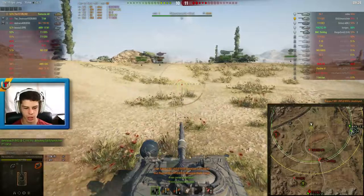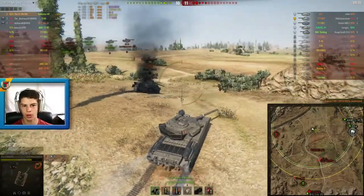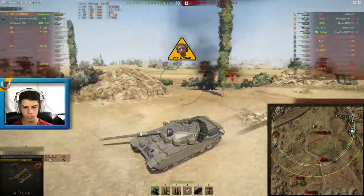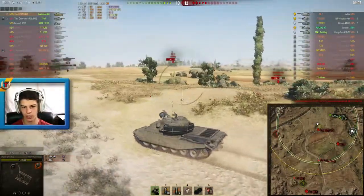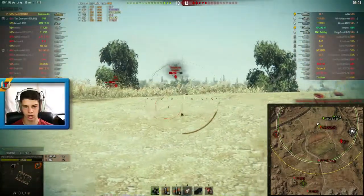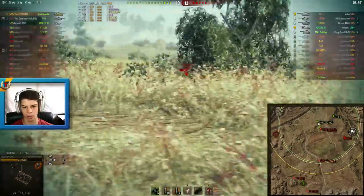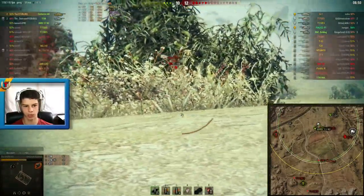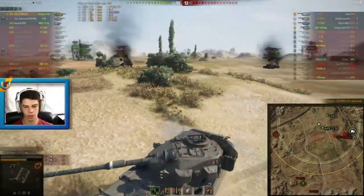Luckily the arty shot only does 128 damage. I have no idea if it was a splash — probably was, but it sounded like it hit my tank directly, maybe just a replay bug. Now we're in a pretty sticky situation — the enemy have one tank more than we have. I proxy spot the FV4202, okay I can't let this guy run away. Side shot on the IS-7 — I'll gladly take that. I make it. The FV4202 puts a shot into me but I can't let him run away — I'm in a tier 10 tank and he's in a tier 8.